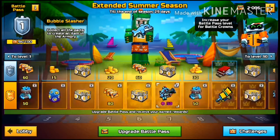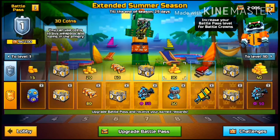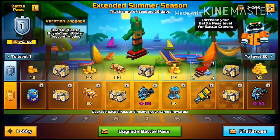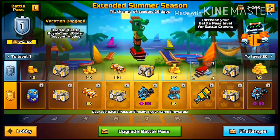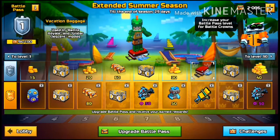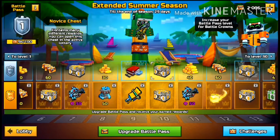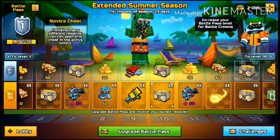And some parts for the Bubble Slasher — we'll talk about that at the end. 30 coins, 50 gems. A Vacational Baggage, which you can use for a Glider. It's going to be one of those really small gliders, so you can hide with this. Sand Toy Maker. Novice Chests, and another one at level 10.